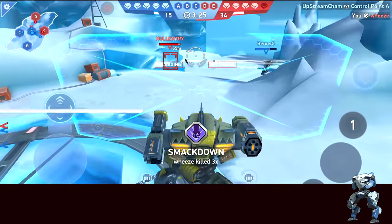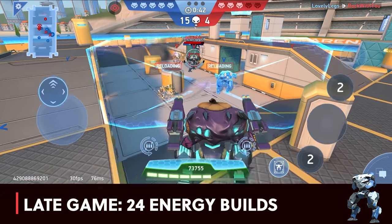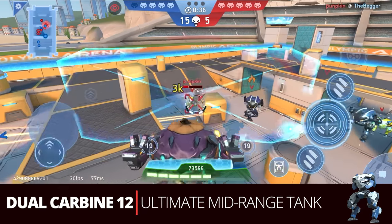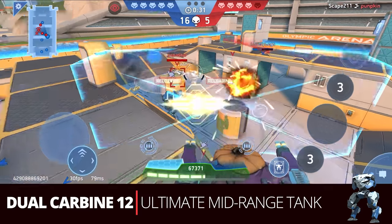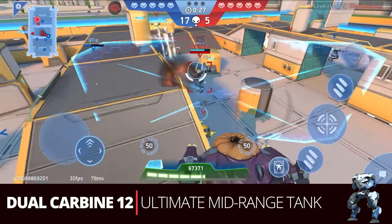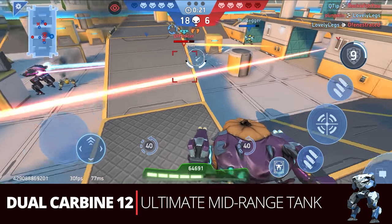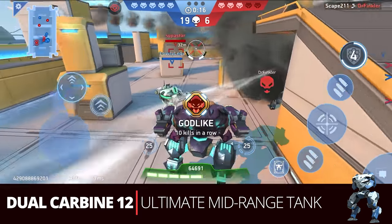Now let's move to late game where Ares is at his max potential of 24 energy. Starting with one of my favorites: the dual Carbine 12 — the ultimate mid-range tank. This is a super nice build for almost any situation and any map. Ares can get really close, be further away, and be very menacing at a lot of ranges while being very accurate. It's one of my favorites and very effective on Ares.